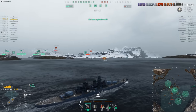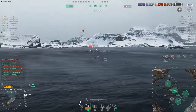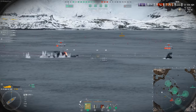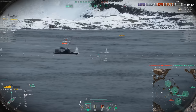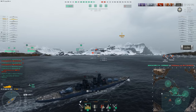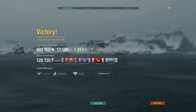The 30mm overmatch means you can overmatch almost anything with 406s anyway at tier 9, since most tier 9 cruisers are 27mm armor — so the 457s don't really do that much more for you there. What it will do is help when you're fighting tier 10 cruisers like Hindenburg or Des Moines — you can pen their deck and do a lot of damage, which is cool. But the accuracy is not that good on this thing either.